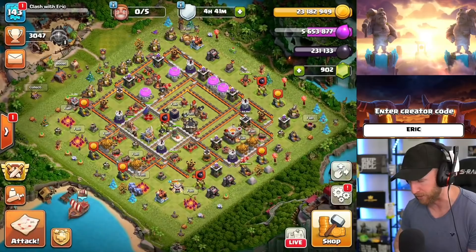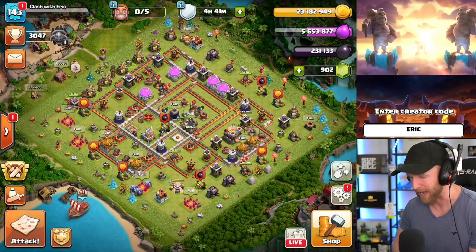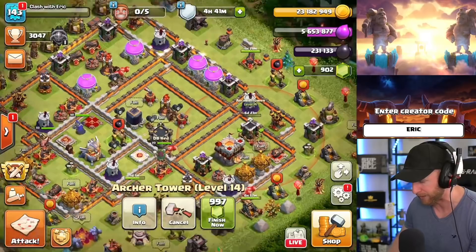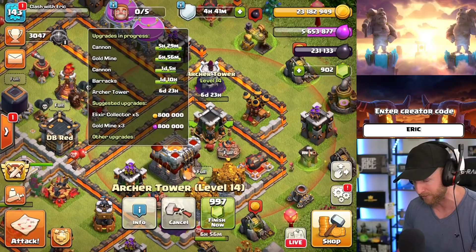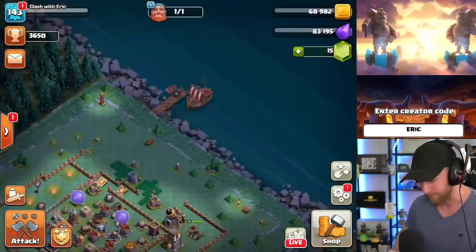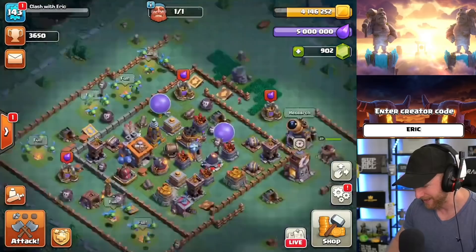I have a little bit of a problem here on my Town Hall 11. I just got my season pass loot — 25 million gold, 25 million elixir. I had one builder free and I dumped all of my elixir into some walls, then I started putting the gold into some buildings like this Archer Queen. I even popped a builder potion to try to free up builders so I could spend some of this loot, but I have another option and I want to teach you guys how I was able to do it as quickly as I was.